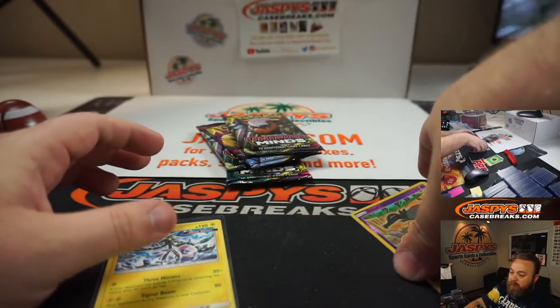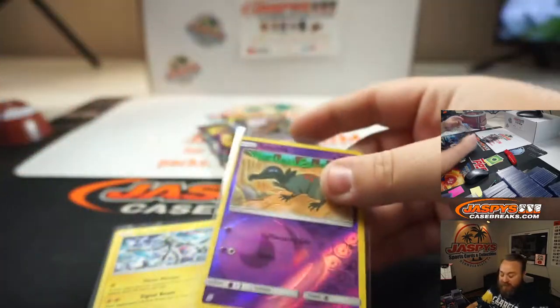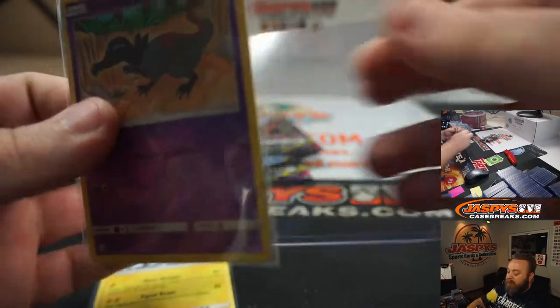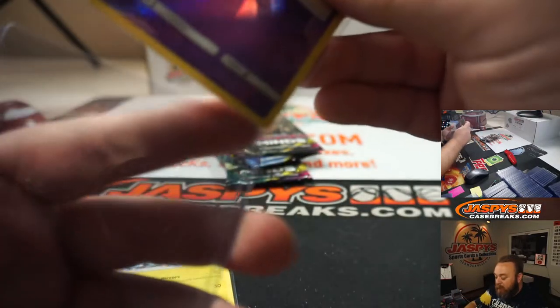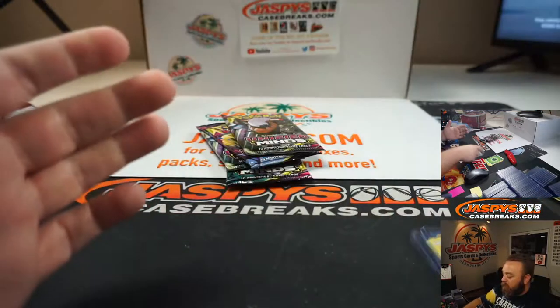The Mewtwo full art secret hollow is the chase here. Apparently, in a PSA 10, it is a $300 card. And the secret hollow — that's the rainbow ones, Tito, right? Like, it's white with a rainbow color — like, secret rare or whatever they call them.